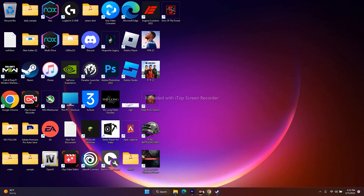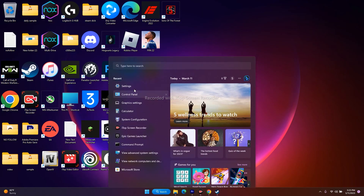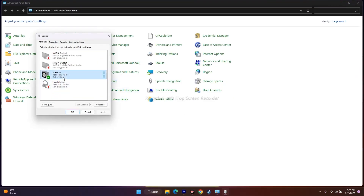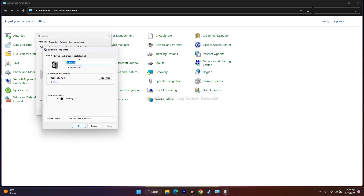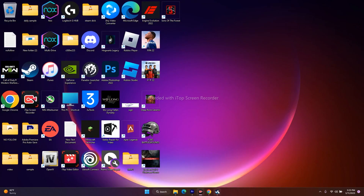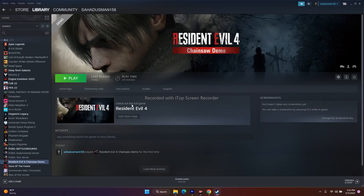The next fix is to turn off Spatial Sound. Go to Control Panel, then Sound, select the speaker, right-click and go to Properties, then go to the Spatial Sound tab. If Spatial Sound is on, turn it off. After that, close the window and try to play the game.